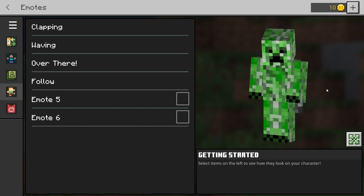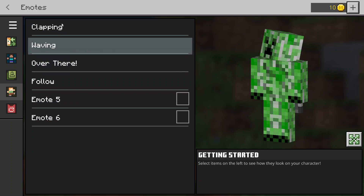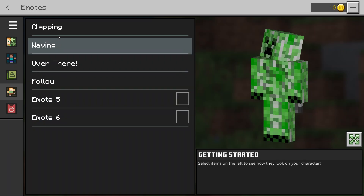Hey, it's Mojax Gaming, welcome back to Minecraft. Today I'm going to be talking about something in the dressing room - specifically the emotes. These are all the emotes you can choose from, so I'm going to go through them all. We've got clapping, waving, over there, follow, emote 5, and emote 6, and I'm going to go through them one by one to show you them all.